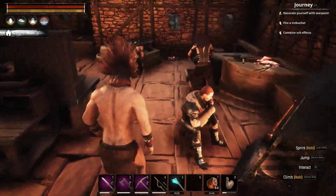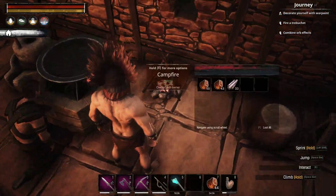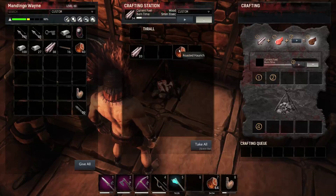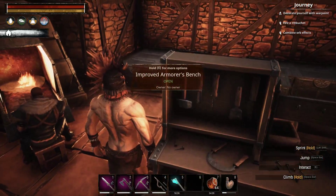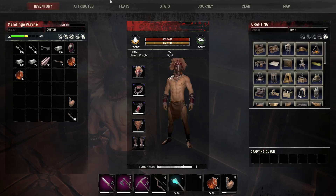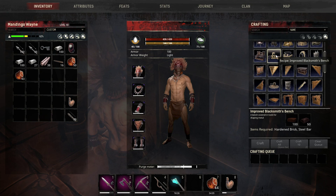Good morning everybody, I am Fab Bastard and we are playing Conan Exiles today. I'm trying to do some tips today and one of them is simply how to create hardened brick. Hardened brick is really important for the higher tier building stations like the Wheel of Pain and the improved blacksmith bench, so you need a lot of hardened brick for that.